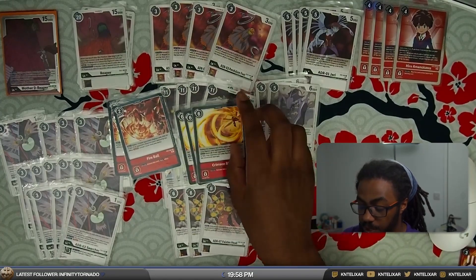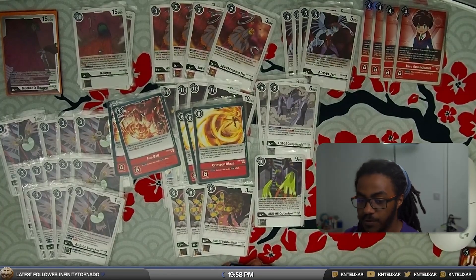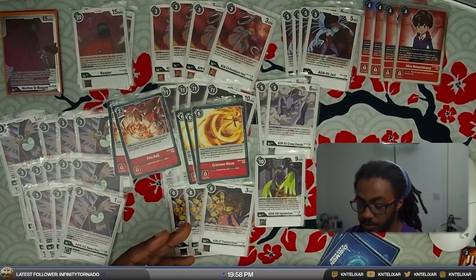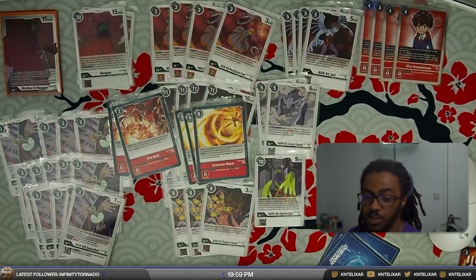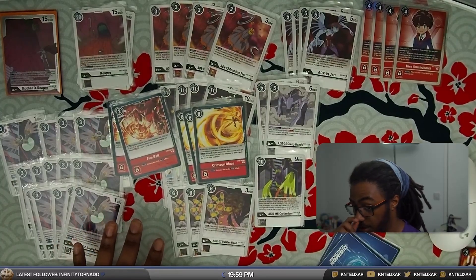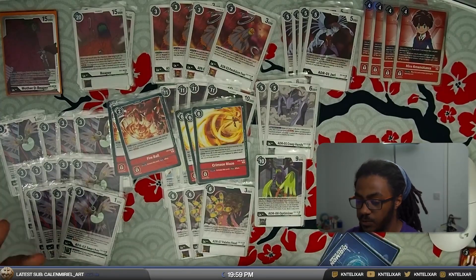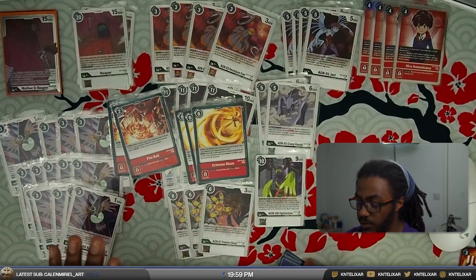For removal we're running three Crimson Blaze — this was at four before but has been cut down. Very very useful for board clear if you need it, and stopping people from splashing out extra cards. Say you're playing into Imperialdramon and they're going for their turbo thing — they can't bring out anything extra, which keeps the board thinner. Unfortunately, in the black matchup, a lot of their blockers end up at 7K thanks to Hagurumon or ToyAgumon depending on the turn, which can make Crimson Blaze miss in security or on your turn. So it's been cut from four to three.